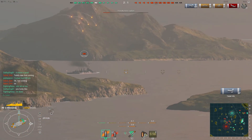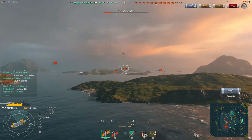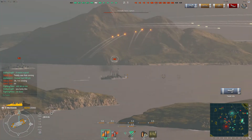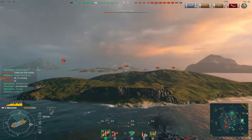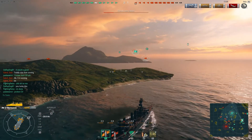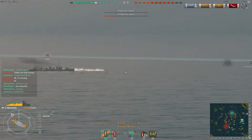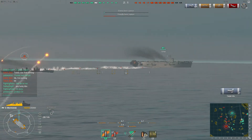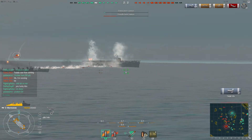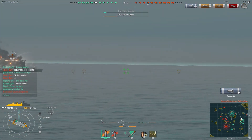One of my teammates says to protect the CV, and I'm looking around — there's a destroyer over there, and then I spot one danger-close. I'm not going to be able to save the CV, but what I'm actually going to be able to do right now is save the game. A competent player in any ship can absolutely wreck someone who maybe isn't playing as well.